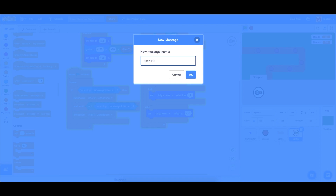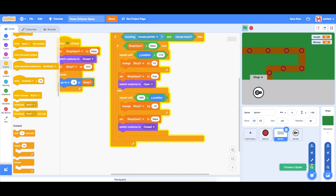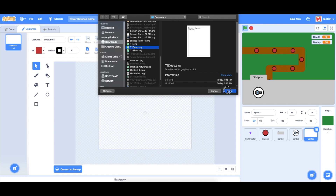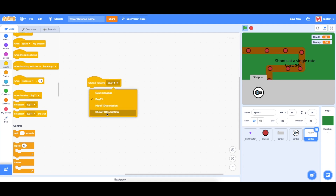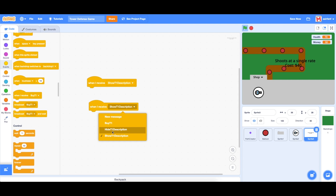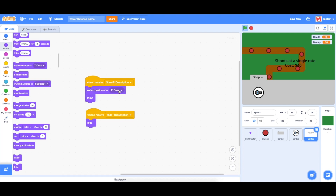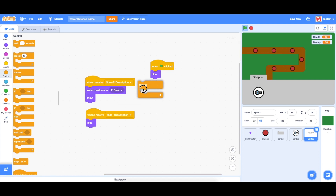We're going to go into a new sprite and upload the costume called 'turret one description'. For the code, when I receive 'show turret one description' we show it, and when I receive 'hide turret one description' we hide it. We also switch the costume to turret one description, since we'll have multiple turrets. Then we add a when flag is clicked, hide, forever loop.